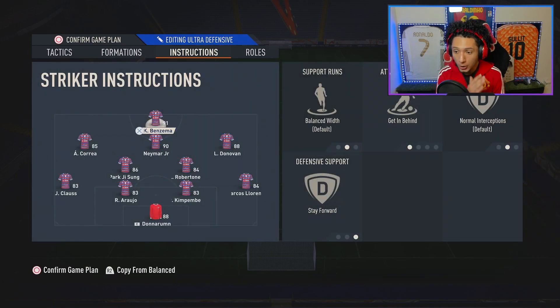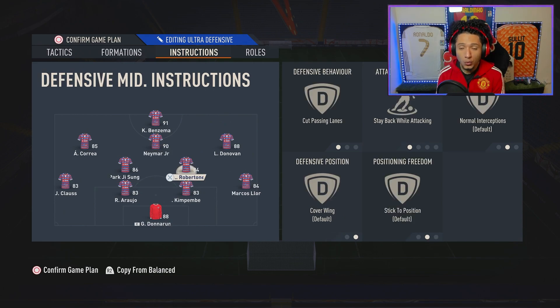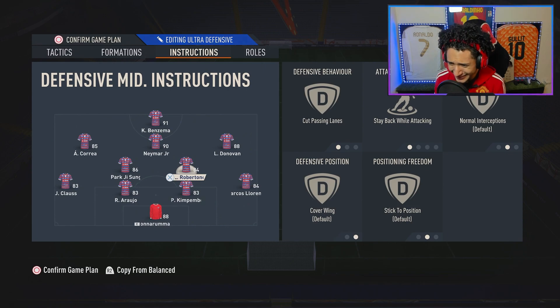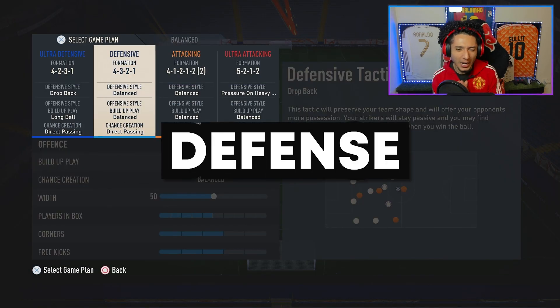For the 4-2-3-1 lineup — feel free to pause and rewind for all the instructions. Striker: Get In Behind, Stay Forward. Left and right CAM: Get Into the Box, nothing else. CAM: Stay Forward. Right center mid — you want this to be your more defensive CDM. You can switch it to the attacking one if preferred. Instructions: Cut Passing Lanes, Stay Back While Attacking, Cover Center. Left back and right back: Stay Back While Attacking, with overlap in case you trigger a run.